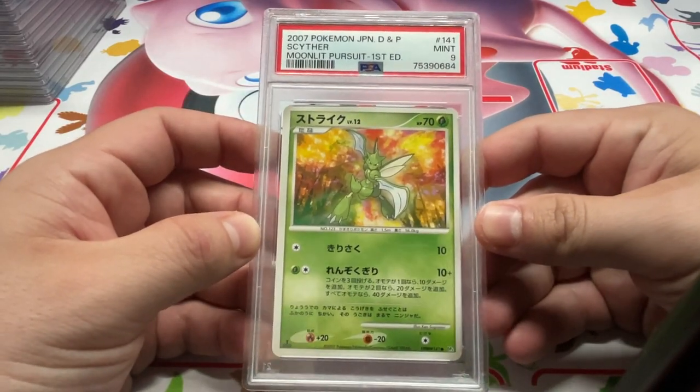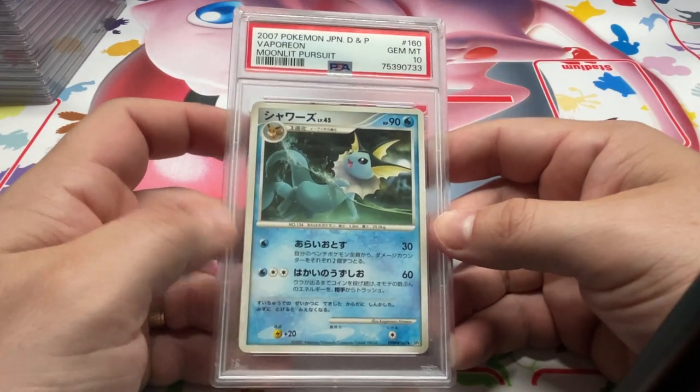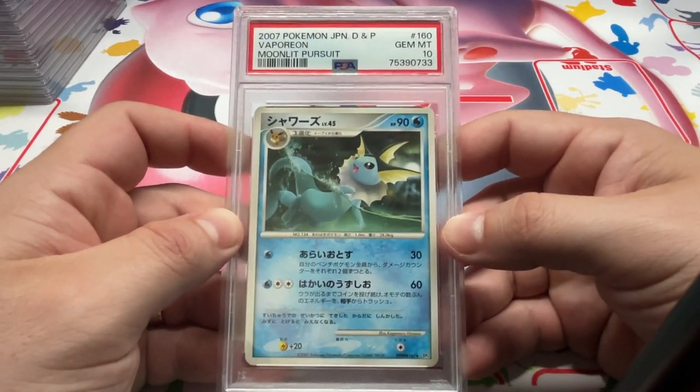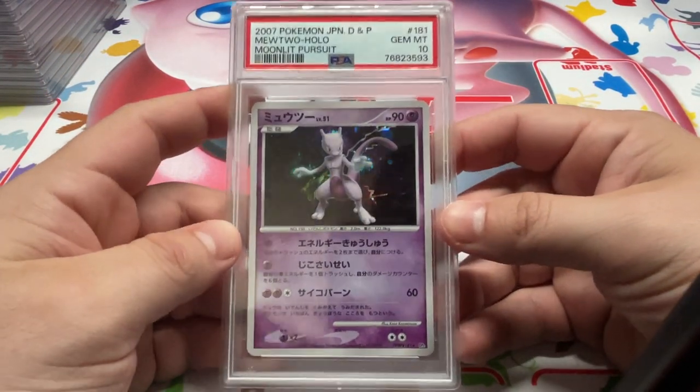We got Scyther, 9. We got the Vaporeon in a 10. So we got the Vaporeon and the Jolteon. Got Mewtwo in a 10.